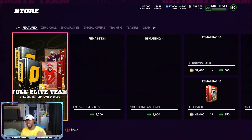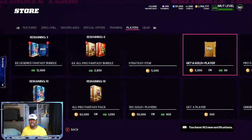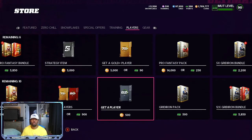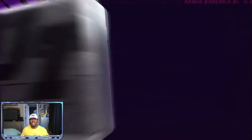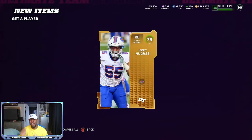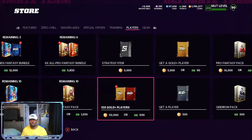The number one method to take advantage of, especially with card prices super high right now, is Get-A-Player packs. Every day you want to come in and do about 20 to 25 rolls just to see how hot the packs are. I started a new Discord for Patreon and ebook members so when packs are hot you'll be the first notified. We started off with a 79 overall gold — that's a good pull right now, as golds and elites are going for a lot.